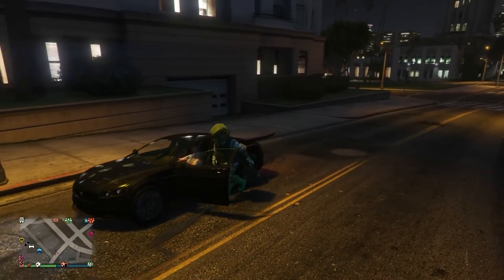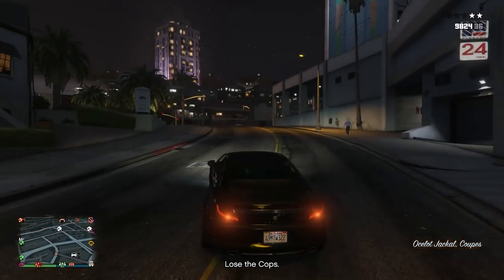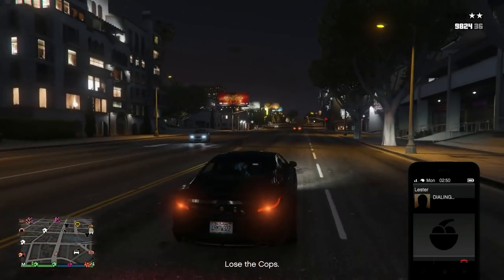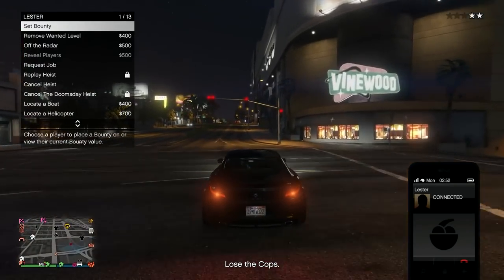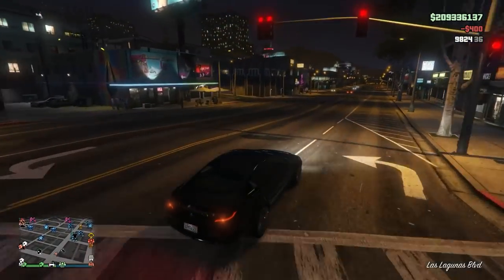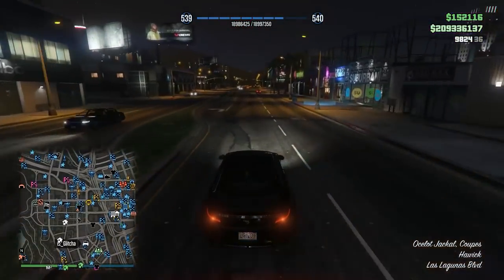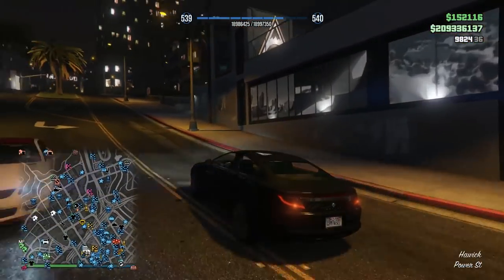Don't try to call out any more personal vehicles. Just grab a street car and make your way over to the nightclub. The vehicle you want to dupe should be in your nightclub garage — for me that's the LG Retro Custom, but it can be any Benny's vehicle. No custom plates needed.